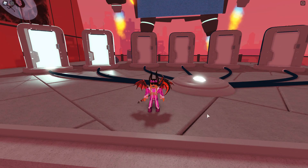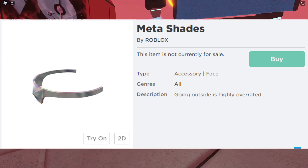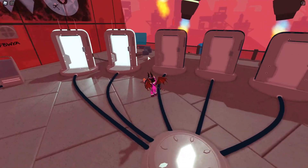First up is the Meta Shades, and these actually look really, really good. Everyone can get this by completing all of the seven quests and getting all seven relics.